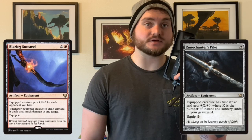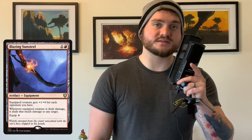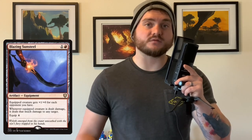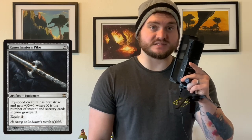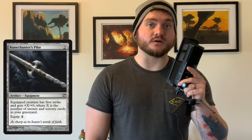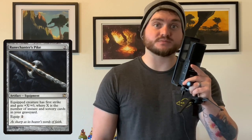And because every badass knight needs an armory full of badass equipment, I've also included Blazing Sunsteel and Runechanter's Pike. Blazing Sunsteel gives Sarkara a slight power boost, but its biggest utility is that it gives us additional Sarkara triggers with every burn spell we play. Runechanter's Pike, on the other hand, takes full advantage of the fact that combined, there are over 30 instant and sorcery spells in this list. So if you end up in a late game scenario where you can take full advantage of Sarkara potentially taking somebody out with commander damage, Runechanter's Pike is perfect for the job.